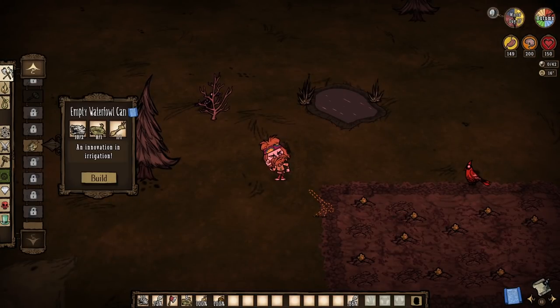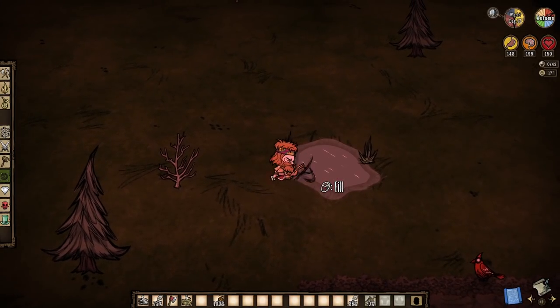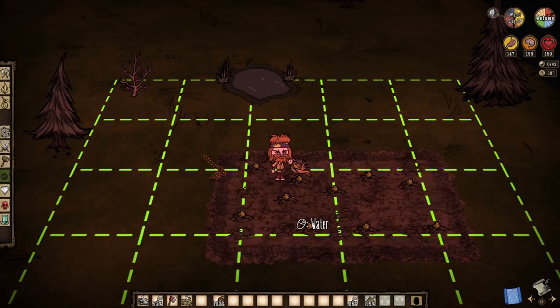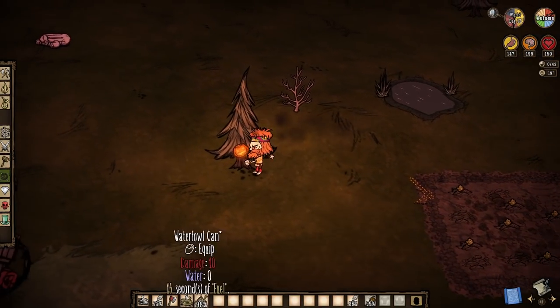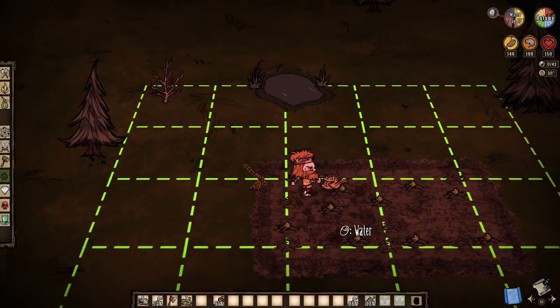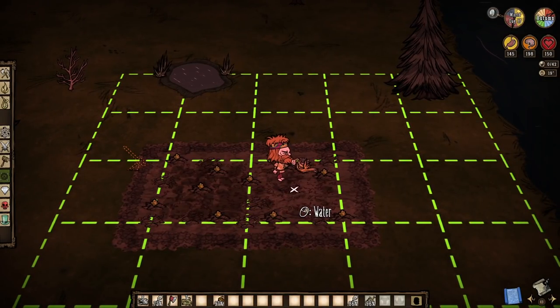Next comes one of our newest crafts released with Reap What You Sow, and it requires Driftwood. The Waterfowl Can is another Melmatross drop. While it functions the same as any other watering can in this game, it offers four times the uses, so it is definitely worth the investment. Enjoy watering crops and stopping fires.